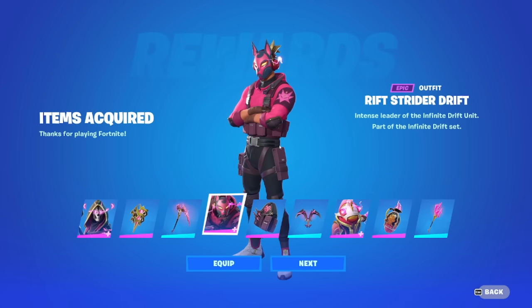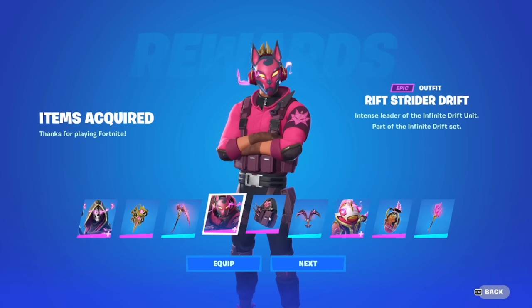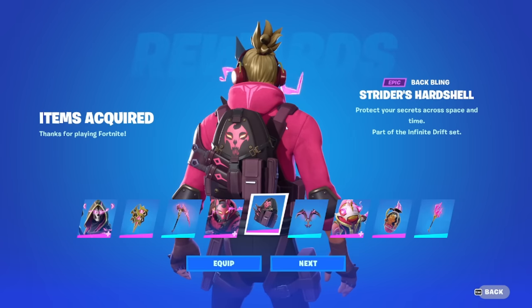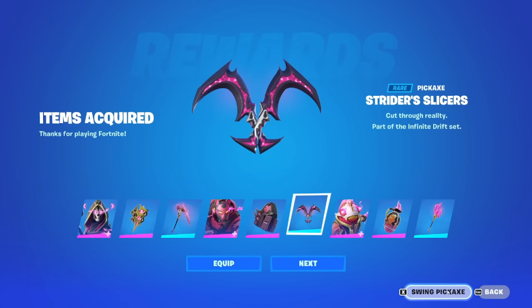We also have the Rift Strider Drift skin — no mask off. It's just VFX on or off; those are his edit styles. We also have the Strider's Hardshell Back Bling and the Strider's Slicer's Pickaxe.